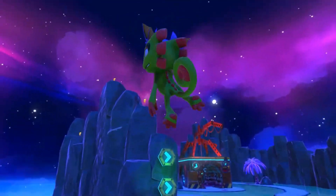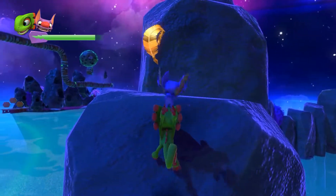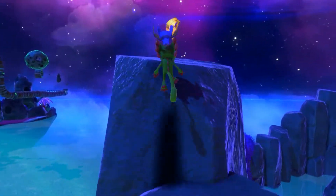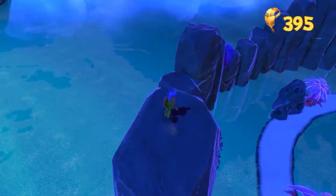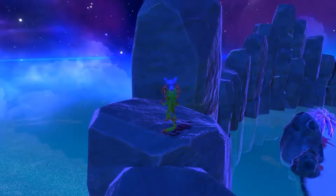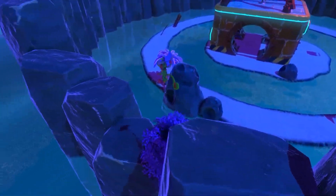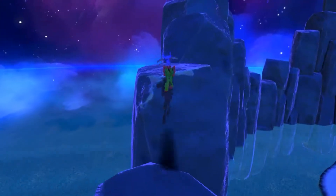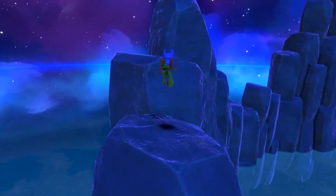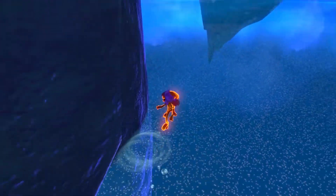Now we're going to collect these quills over here by where we destroyed stuff with the boat, even though we didn't destroy anything up here - we just were nearby. Then we're going to go ahead and look at the little section of islands back over there by the start of the world just to see if anything useful shows up there. We could have used that tonic that lets us grab quills with our tongue, but I don't think that's really necessary - they're not usually too far off the beaten path.